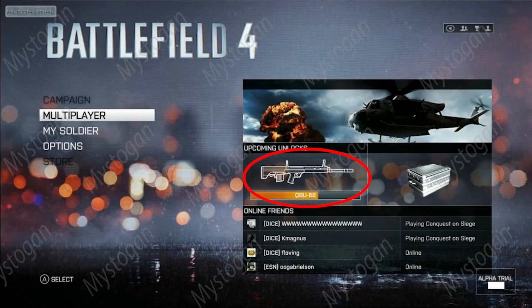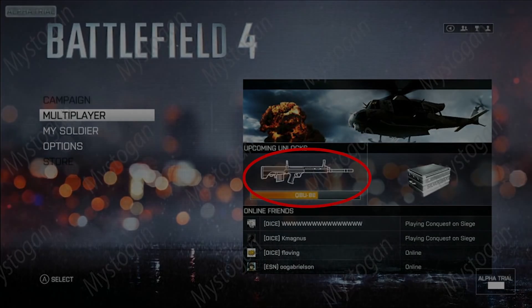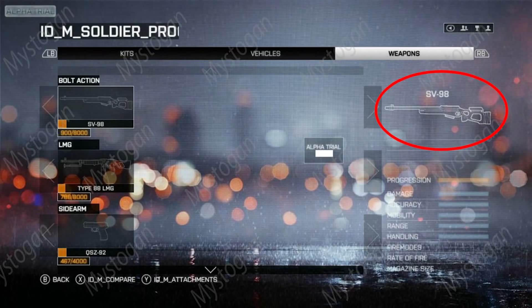We also have the QBU-88, a semi-automatic sniper rifle that was in Battlefield 3. We know it's going to be in the game because it appeared in leaked alpha screenshots that came out right before E3. The third one is the SV-98, also shown in those leaked screenshots. There are also leaked data files from the Battlefield 4 alpha containing a list of weapons, vehicle upgrades, and detailed information like damage models. There'll be a link in the description to that document.